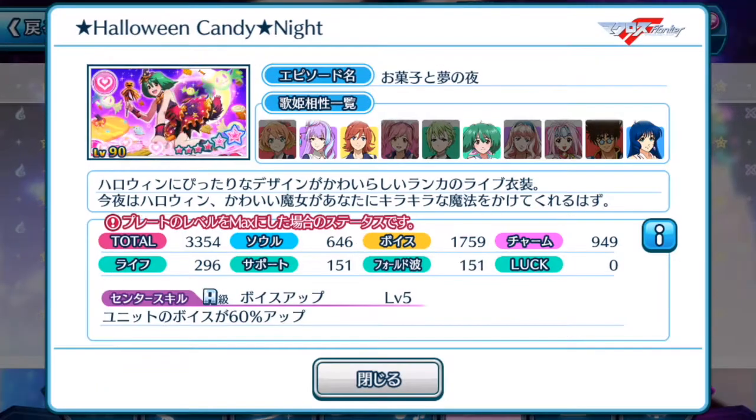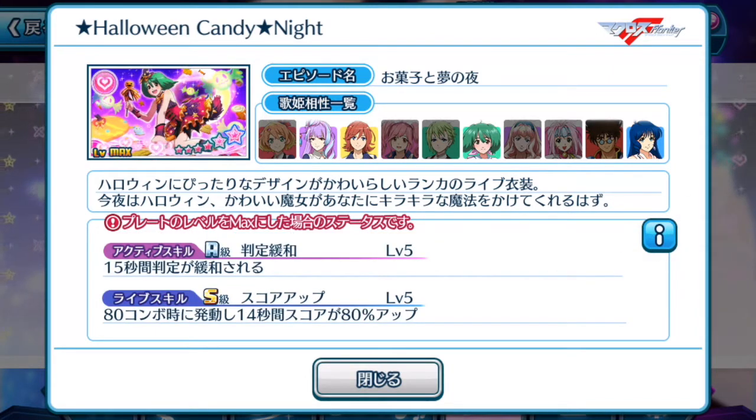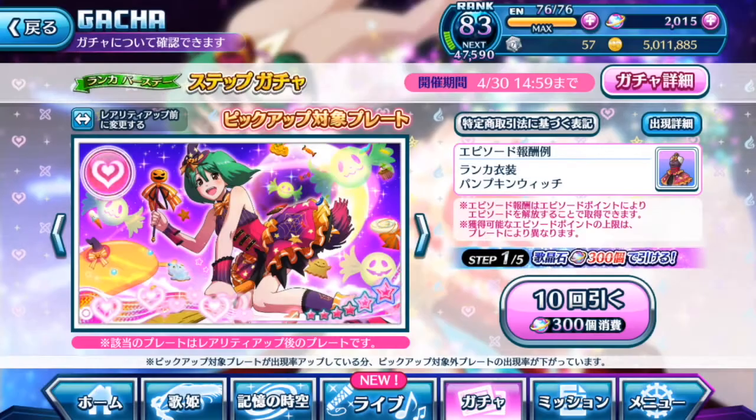On to the next one, which is Ranka's Halloween exclusive plate. Its total score is 3,354. Unit's voice gains 60% up, which is awesome for a scoring plate. So if you're looking for a charm plate — pink color — this is definitely a plate to obtain. For active skill, for 15 seconds the sensitivity ring is increased in size — not too bad. For life skill, at the 80 combo mark, for 14 seconds your score is boosted by 80% up. Alright, so let's get down to trying the step 1 gacha.